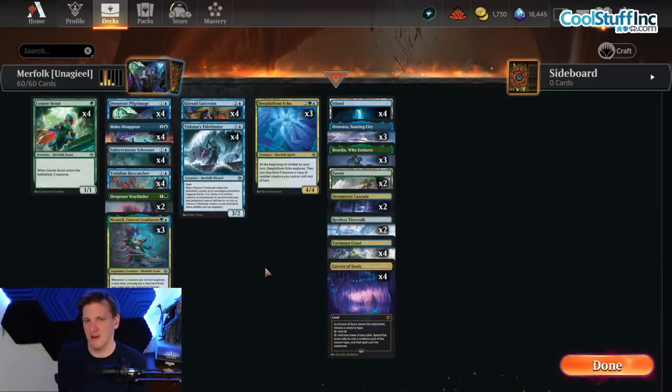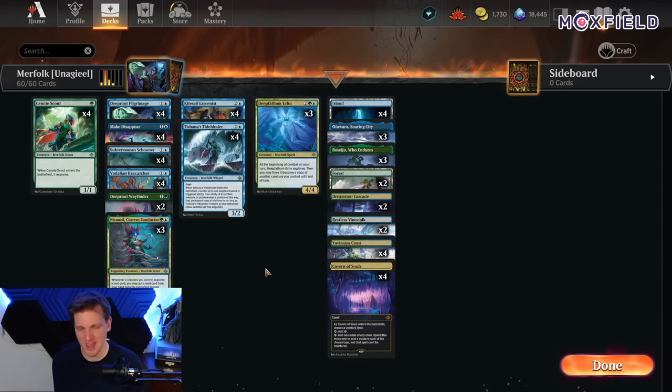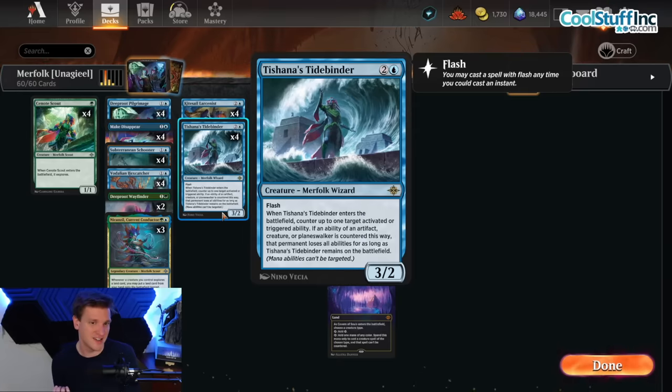Is there a Merfolk deck out there? Are any of you out there just thriving, winning with Merfolk? Is Explore a constructed mechanic? It was back in the Jadelight Ranger days, but we don't have anything quite like a Jadelight Ranger here and now. Let's see what Tishana's Tidebinder does, because that is a rare we have hope for. When it enters the battlefield, it basically freezes a permanent, counters its ability, and it can't use that ability again while this is on the battlefield — and it has flash.